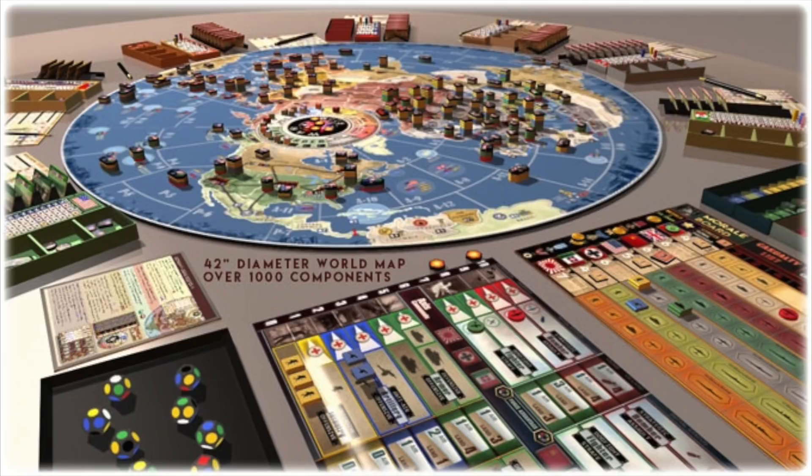War Room — this is a fascinating one. It's from Larry Harris, the designer of Axis and Allies. This looks like another version of Axis and Allies: it has custom 12-sided dice, a 42-inch diameter map, which is huge. It's all about World War II, with plastic tokens rather than little figures. Some people are calling this Larry Harris's opus. It's curious he picked the same theater for a new game, but it doesn't look like Axis and Allies at all.